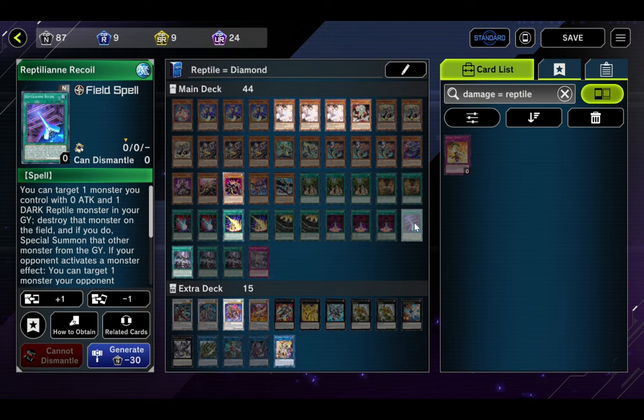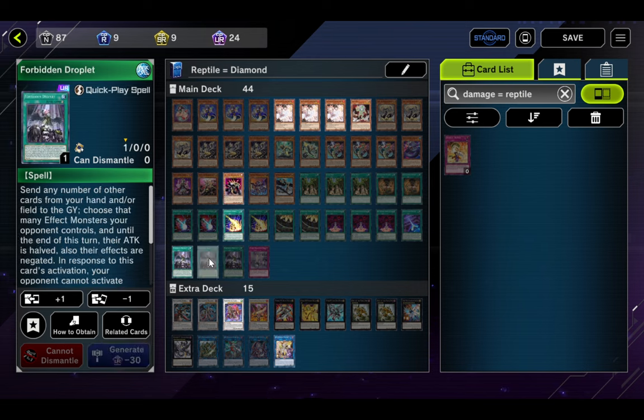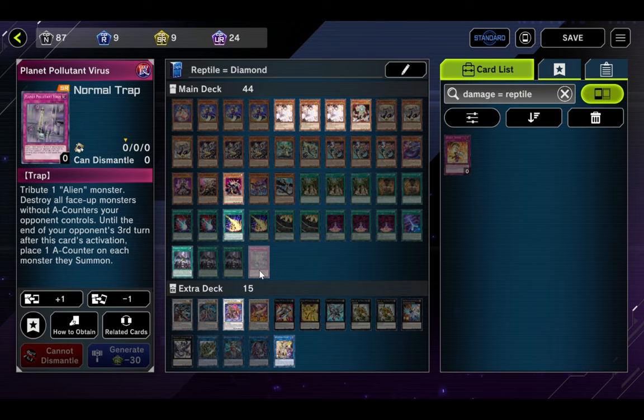One Reptilian Recoil: target a monster you control with zero attack and one DARK Reptile in your graveyard — destroy the monster on the field and special summon the other. If your opponent activates a monster effect, you take control of a monster they control and special summon a Reptilian token with zero attack to their field. Three copies of Forbidden Droplet — we're going second. One Planet Pollutant Virus: tribute an Alien monster, destroy all face-up monsters without A-Counters your opponent controls, and for three turns after you put an A-Counter on each monster they summon — this card basically ends the game if resolved.